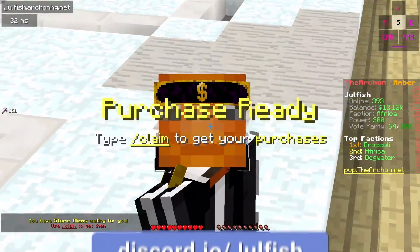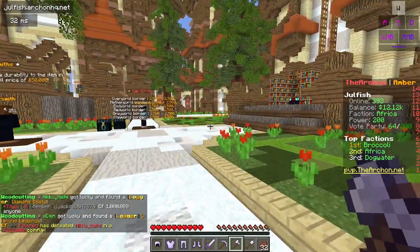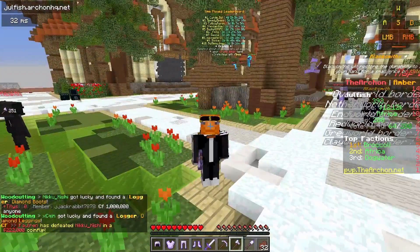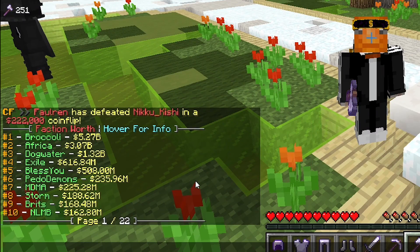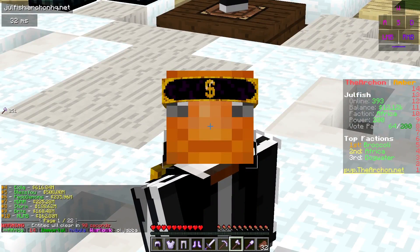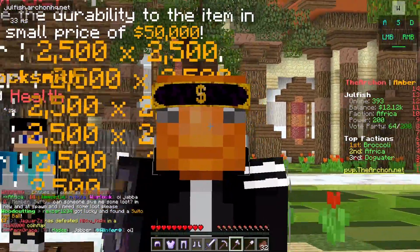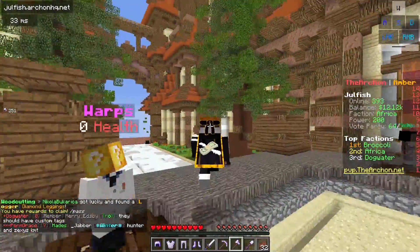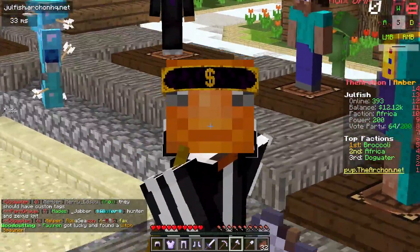We have a purchase ready to claim on screen, but for this series we are going to be joining the Faction Africa. So if we check slash F-Top, we can see that they are F-Top 2 right there with $3 billion of worth, and they do fight Broccoli, the top faction, a ton. I believe Royal and Dr. Candyman are actually inside of Broccoli, so hopefully in this series we go ahead and fight them. Basically, I was just looking for a faction and Africa went ahead and invited me — and they were literally F-Top 2.